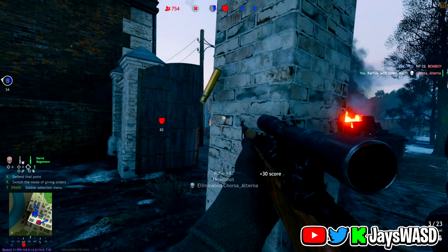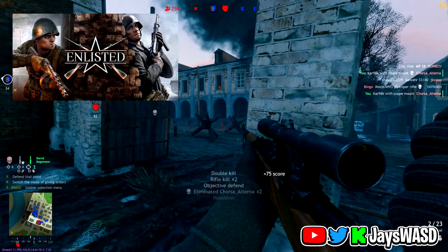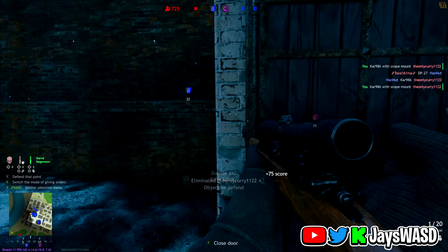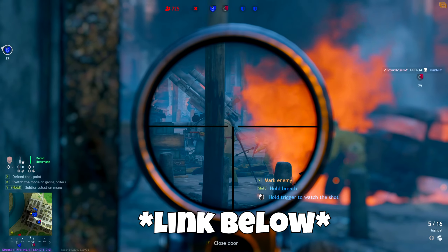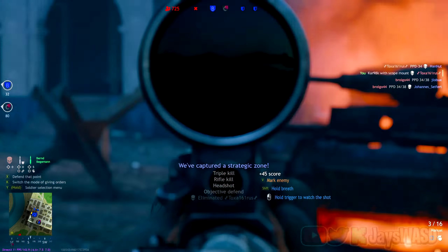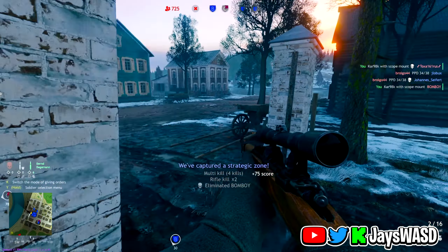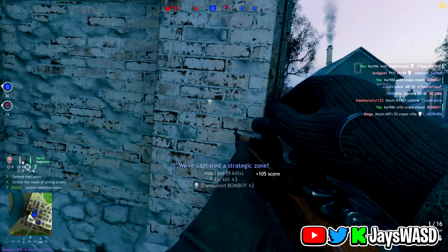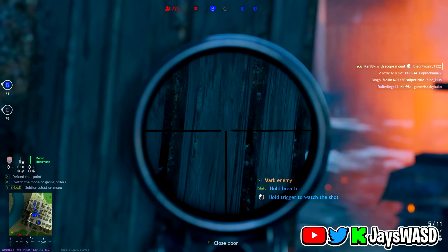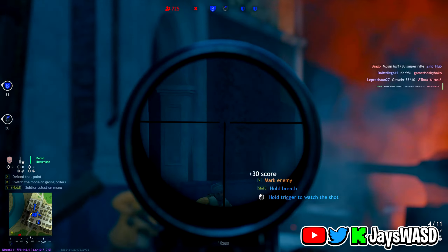Alright guys, so for the first game we have Enlisted. Enlisted is a free-to-play World War Two style FPS and it's actually really cool. If you guys want to go ahead and download this, just type it into your Google search bar, whatever browser you use, and it'll bring you right to the website where you can download the launcher. It is free-to-play and it doesn't take that much resources on your computer.